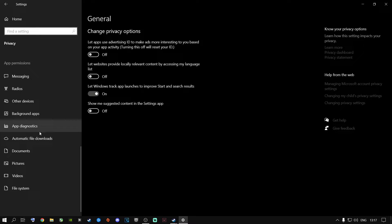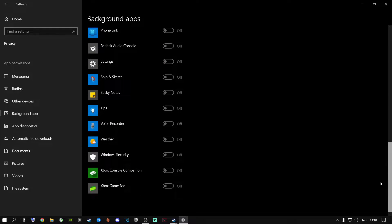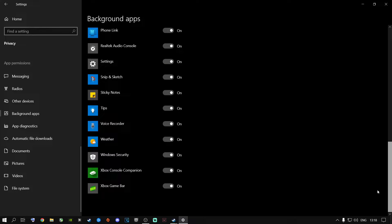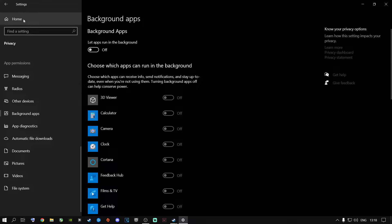Once done, go to the Home button, go to Privacy, scroll all the way down, and go to Background Apps. A lot of people don't have this off. All of these will run in the background while you're playing. You can switch them off individually based on personal preference, but I highly recommend switching this off entirely.